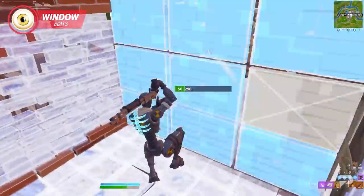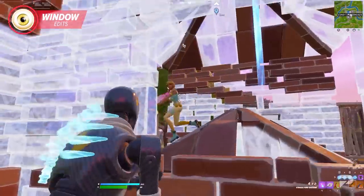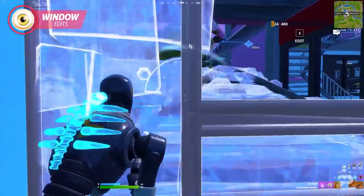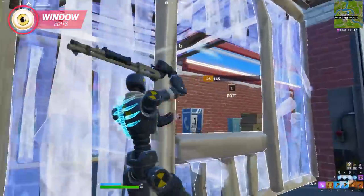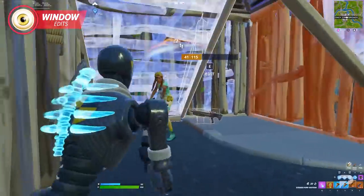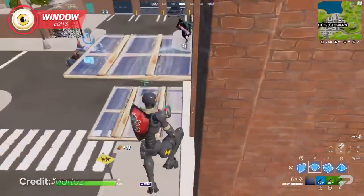Window edits aren't only useful for taking shots. They're one of the best edits you can use to peace control your opponent. Window edits can give you a fantastic right-hand peek where your opponent can't even really see you, which means you can cone off or even fully box your opponent while taking absolutely no damage.